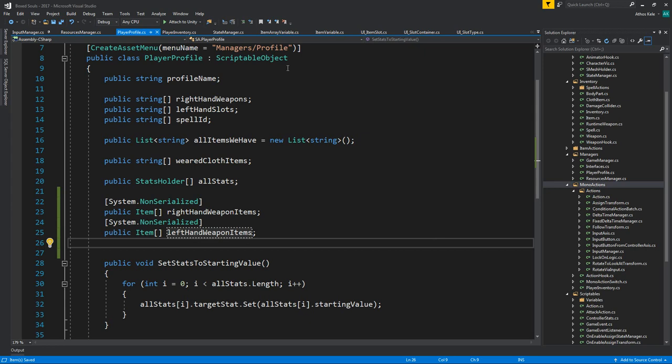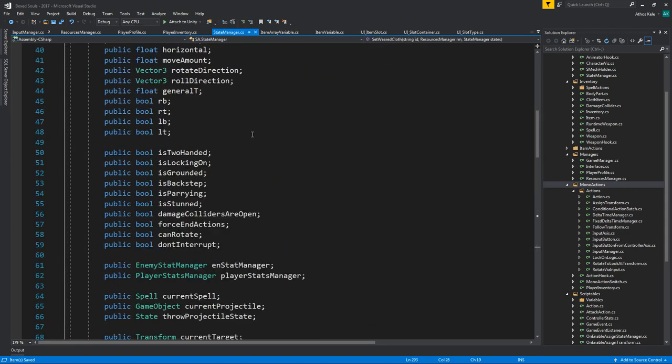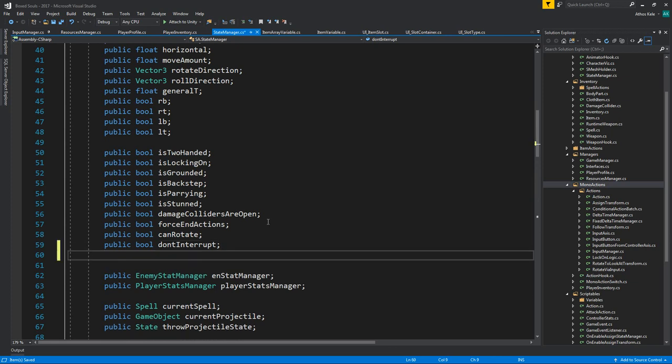Whenever something happens that changes anything on our items, we're going to go into our state manager and set up a flag. We'll add a public bool called items dirty.